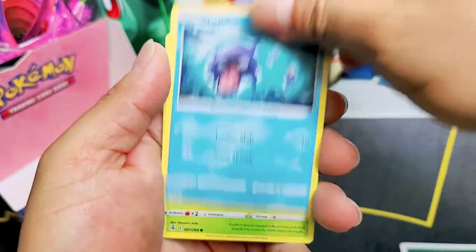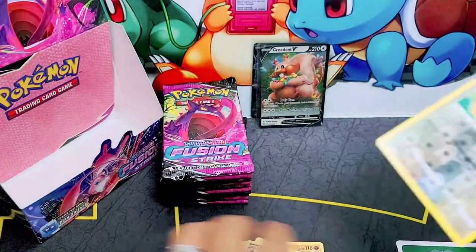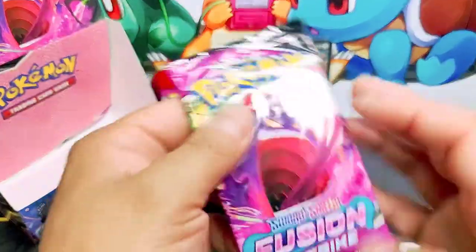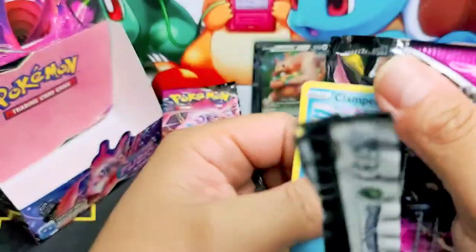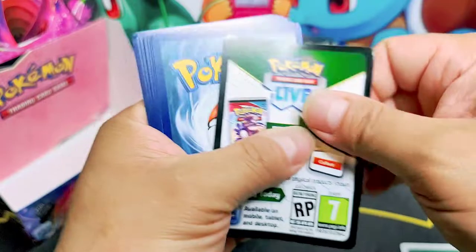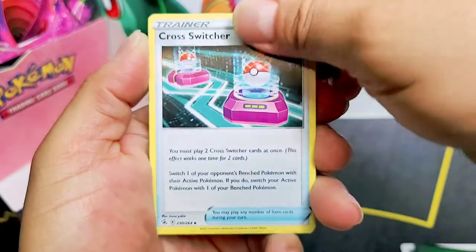Now we got some ETVs on the way, so we can go through the booklet and see what cards come in the set, the secret rares, and what we're going to be chasing throughout the duration of all these items from the set. I already told you guys what I'm chasing — chasing Mew.